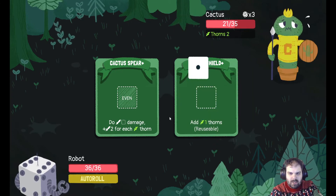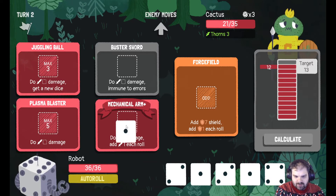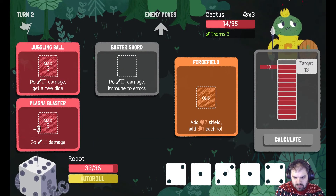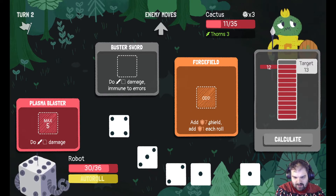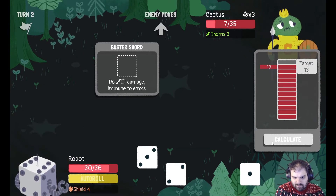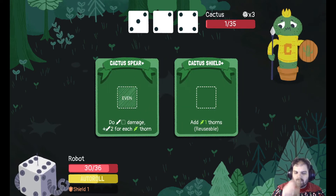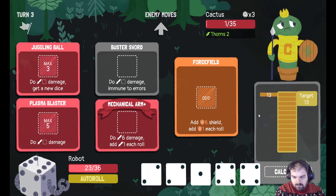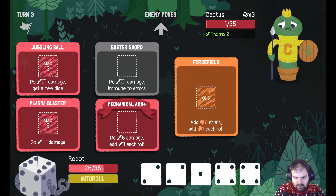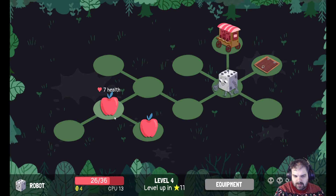I think she's gonna add thorns — the cactus. Lots of low numbers here — that's very nice. We can do 7 damage. I'm taking a lot of damage from the thorns. Let's do that. Got him down to 1. Take the heal, give me some shield so I don't take damage from the thorns, and we'll finish them off. I can grab these apples before I leave — everything's good for health. Onwards to floor 4.